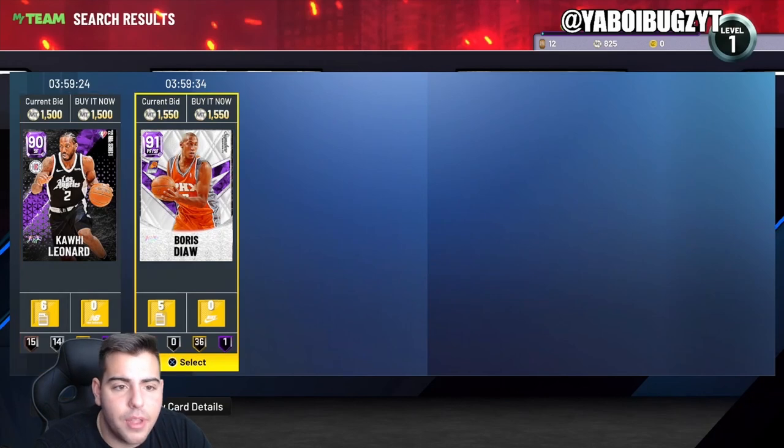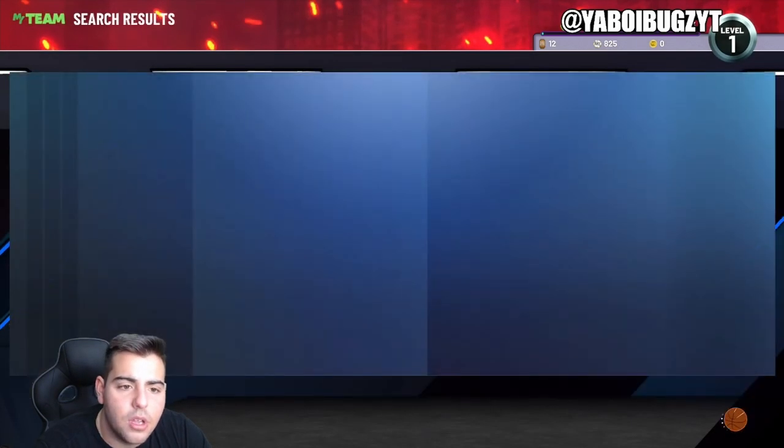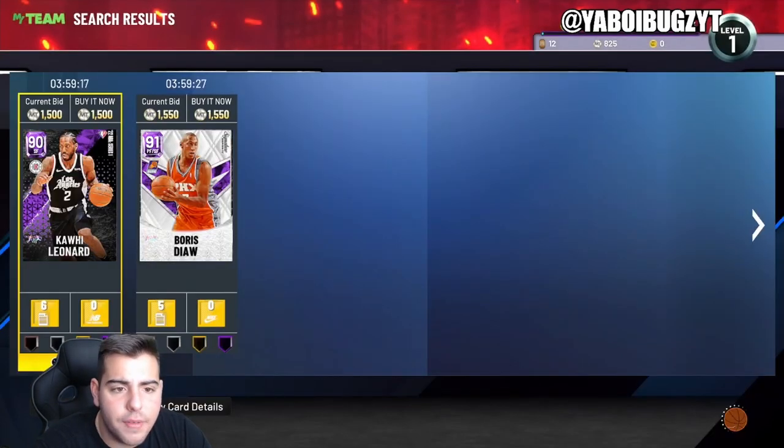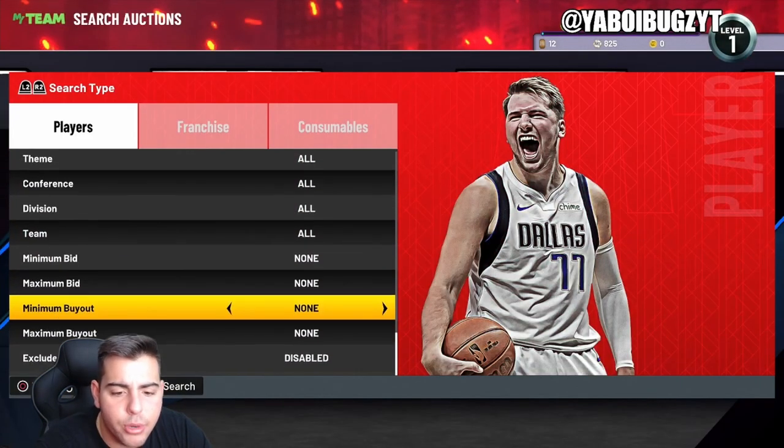Now is a really good time to sell. That Boris Diallo is an absolute steal — I have no MT though. Try the Amethyst filter, try the Diamond filter. We have another filter — obviously the best filter in the game profit-margin-wise — the Galaxy Opal minimum buyout filter.